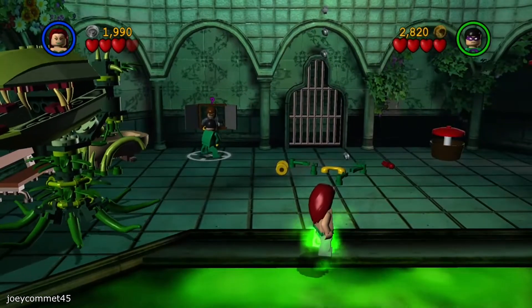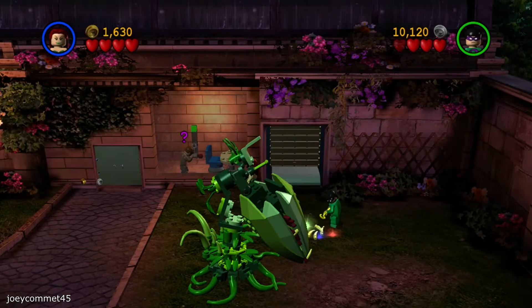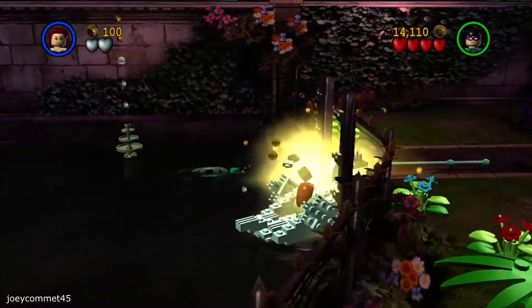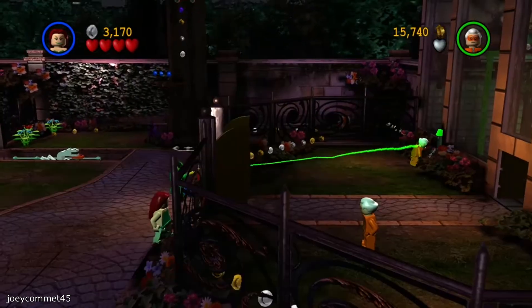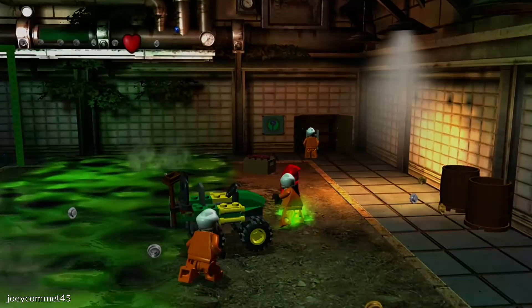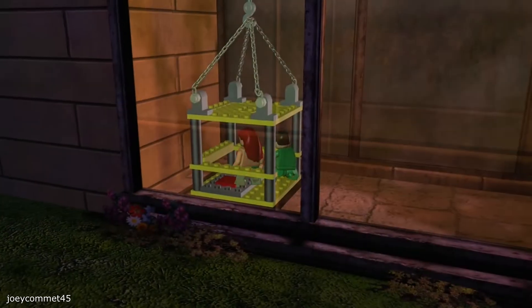Was this guy behind the wall the whole time, or are the question doors portals to another dimension? Anyways, outside the garden, I built a Venus flytrap to bust open this gate, then a swan to do the same thing. I then mind control a worker to turn off the gas and to open the door. Inside, I built a tractor to help Riddler get across. I used another question door, then headed down. I turn off the gas, then make my way across to get up towards the final room.